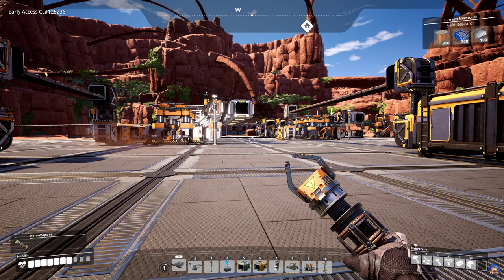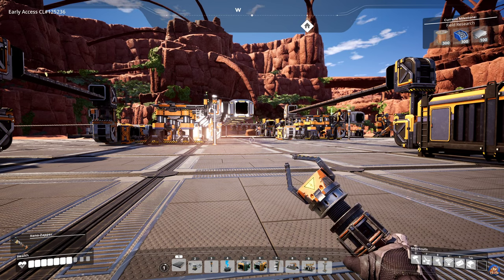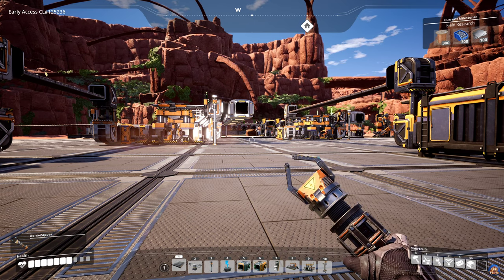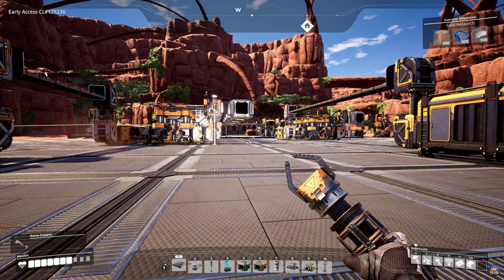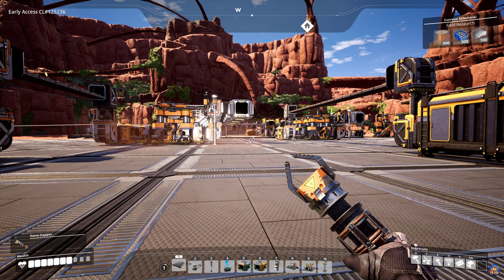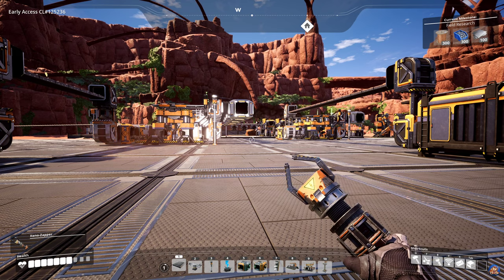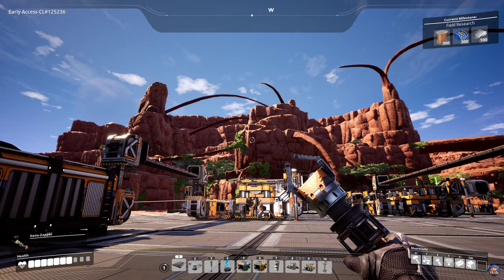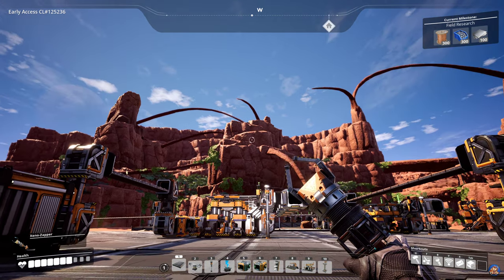So that's our basic stuff set up. In the next episode I want to move the hub and I want to start producing copper wire. And if time permits, we should also think about producing screws so that we can get the milestones. As you can see, the current milestone — field research — requires 300 of both copper wire and screws, and also requires 100 iron plates. Those things are fairly important and are the content for the milestones.